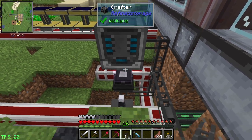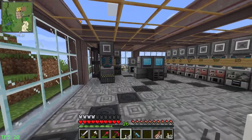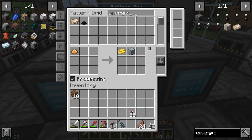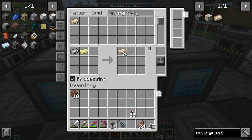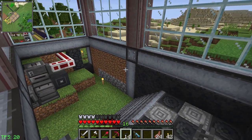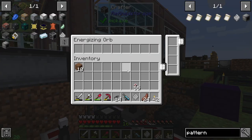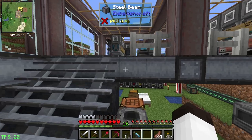Those two things should be bound to this right here and power it. Now we've got to get some patterns for processing. We're trying to make energized steel through the power energizer. We need a pattern. One thing I found with this: you can't have a surplus. If you say you want eight, it throws enough to make eight of them in at one time and it doesn't work because it's got too many items in the energizing thing. So we put in the pattern for that and keep the quantity limited.